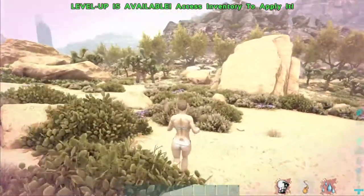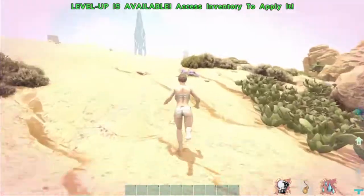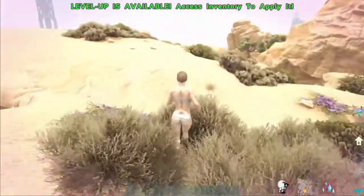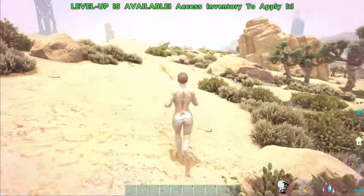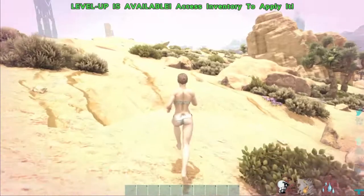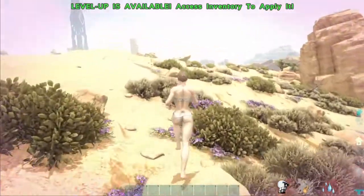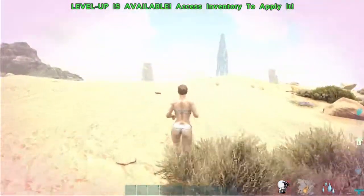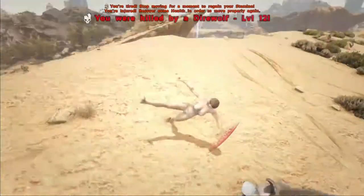Some other things you can find on this map: if you're going into some of the caves, there are certain items - not missions but specific finds - like the Manticore skins and a skin for your clothing. It's really cool. There are some caves to explore on this map.